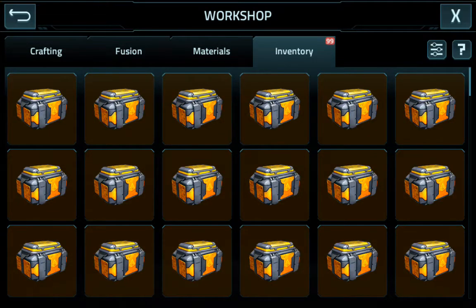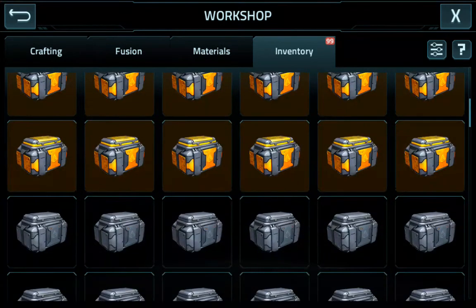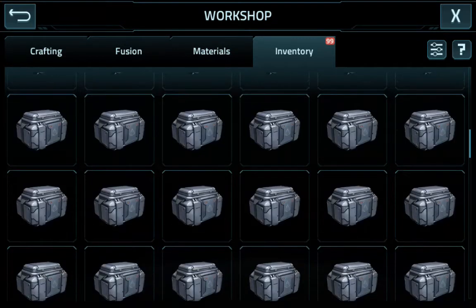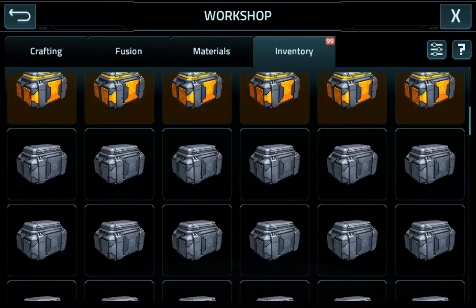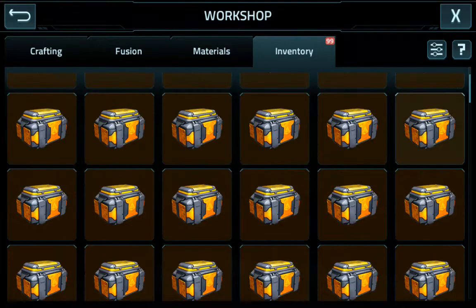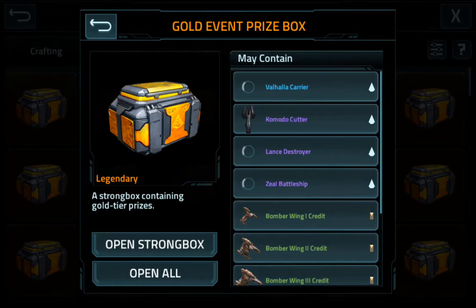Hello everybody, easy here. In this video I'm going to open 30 gold and 30 silver boxes from the Vendetta event. I was able to clear the store in four days without using one coin. Let's do this.